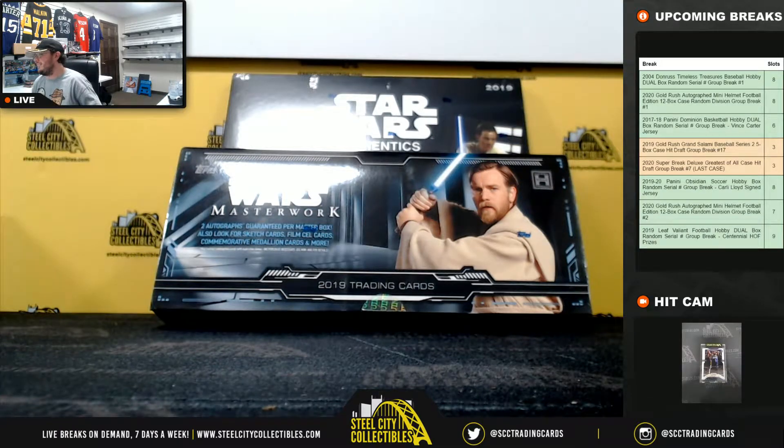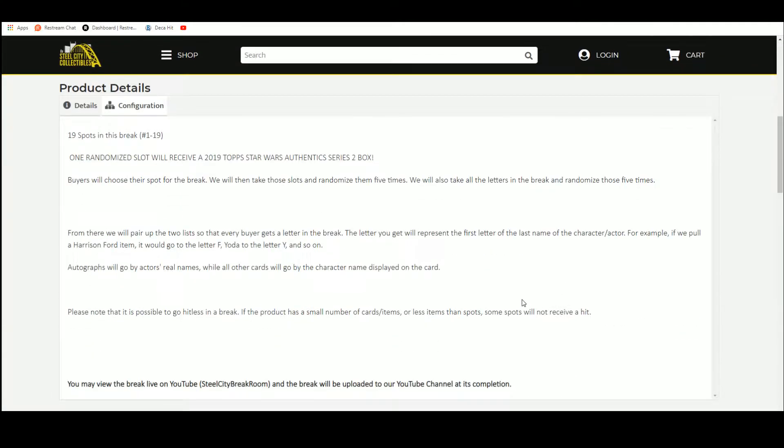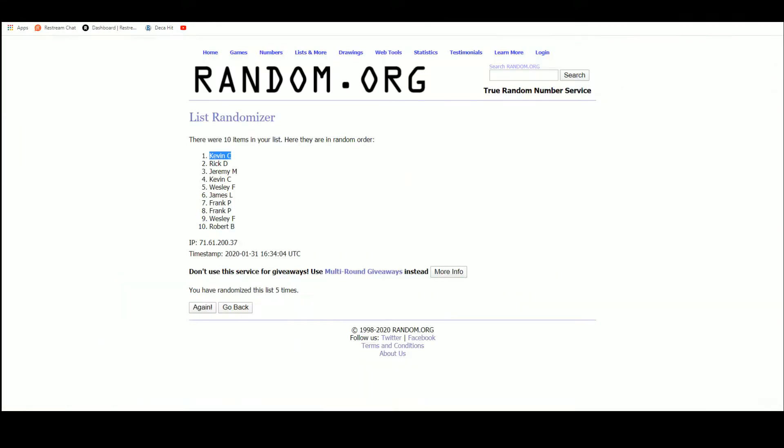Alright everybody, our next break here is our 2019 Topps Star Wars Masterwork Dual Box Random Letter Group Break Number 30. This one comes with a prize of a 2019 Topps Authentics Series 2 box. We have 19 spots, randomize those spots five times, then we're going to randomize the letters in the break five times. Pair the two lists up so that every buyer gets a letter or group of letters in the break.